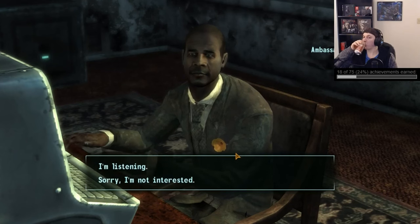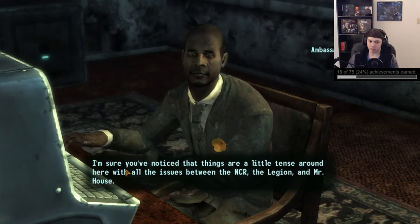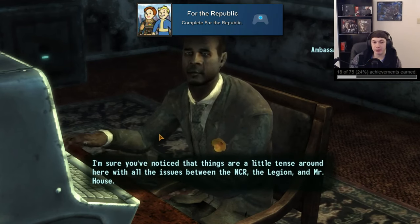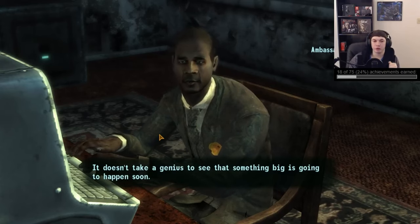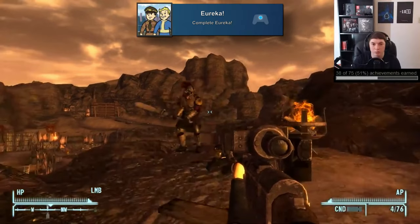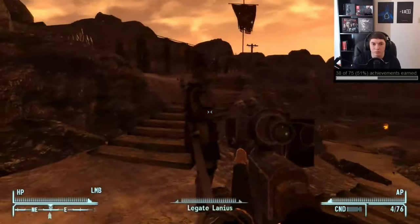Now we'll reload that main save again and do our last faction run with the NCR. The next achievement we'll get through this line is 'For the Republic' where we'll go through most of the NCR quests setting things up with the different factions. Then once that's done we can move on to 'Eureka!', which is the final mission with the NCR where we fight at the Hoover Dam and win the fight for the NCR.